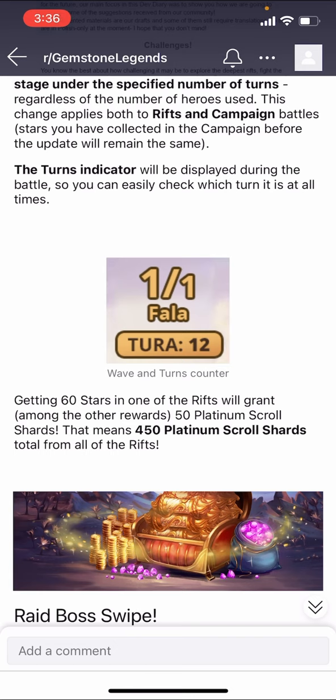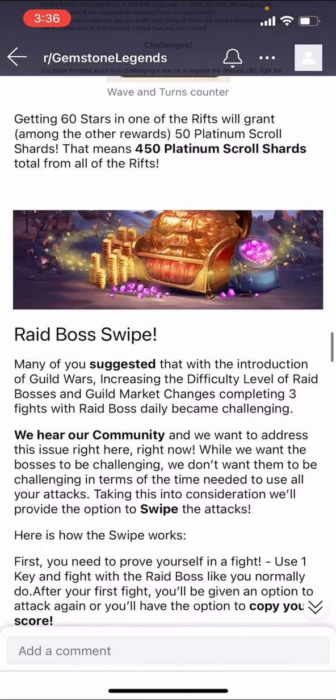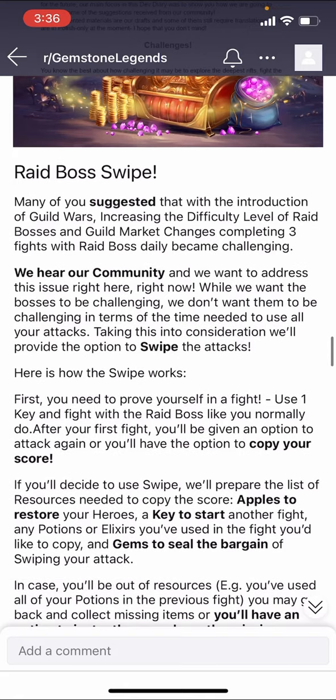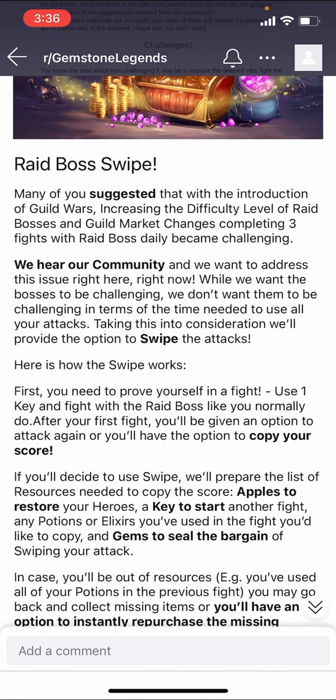Next is the raid boss swipe. One of the more time-consuming aspects of the game has been doing the raid boss attacks. They're not timed, which is nice — you can take your time and aren't rushing frantically like in Empires and Puzzles — but they could take longer. What they've done now is create a swipe system, which sounds like it was a community request. They want the bosses to be challenging but not super time-consuming, so they're trying to give time back to the player.